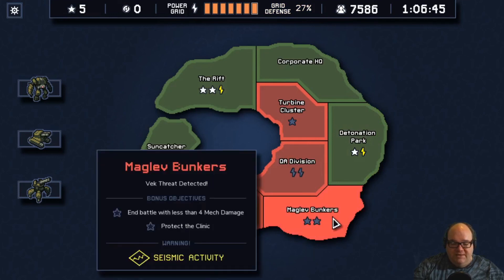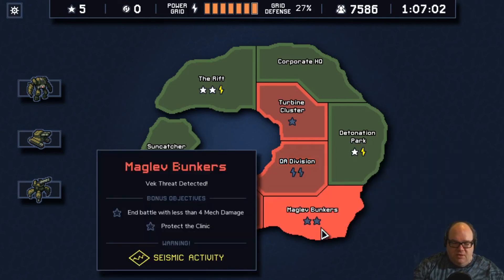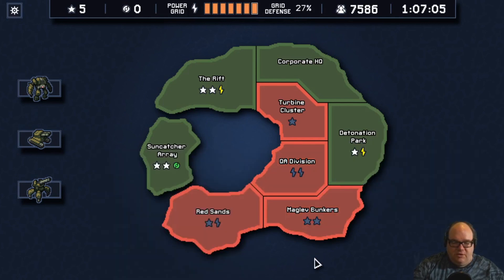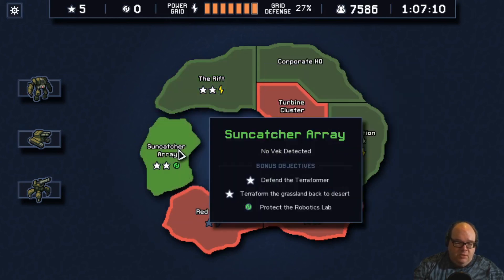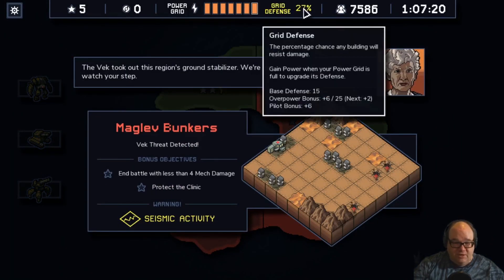Now we can do one with double stars — end the battle with less than four mech and protect the clinic, with seismic activity as the environmental effect. This one is double power and defending the solar farms, which would boost our grid defense quite a bit. But we can do that with stars on our own. This is going to be our last mission before the headquarters attack. I tend to go for double stars because that's the most utility after the fight, and we're in a good position on grid defense.